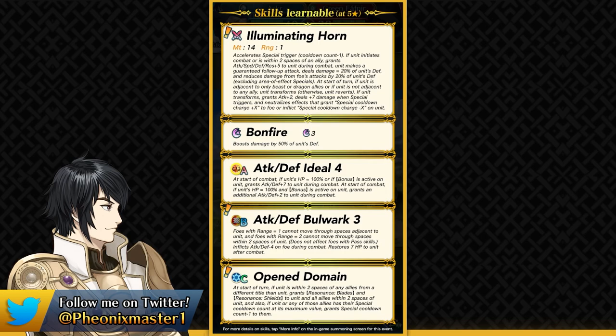After understanding how flat damage reduction works, we can see that he's gonna be a bulky unit, and this is further amplified with Bonfire and Attack Defense Ideal, which has good synergy with his slot C skill because he's gonna be getting the visible positive effects, so his Ideal skill is gonna be active. He also has a new line of skill in Attack Defense Bulwark. This skill is basically like Gatekeeper's Detailed Report, but it only has the Super Obstruct part built into it.